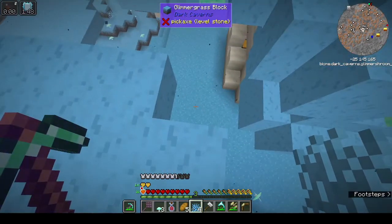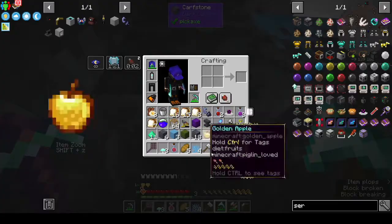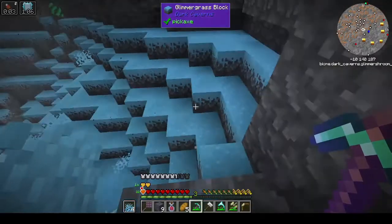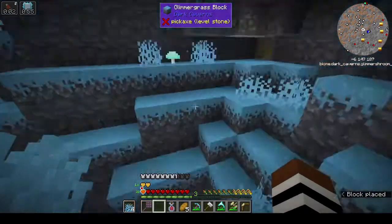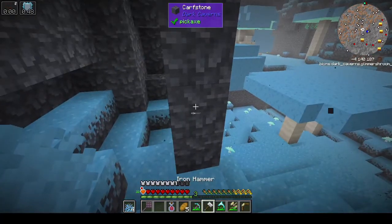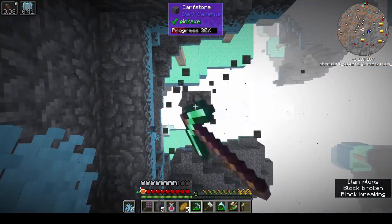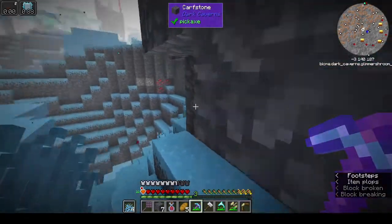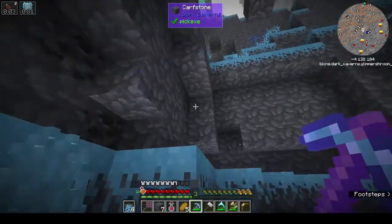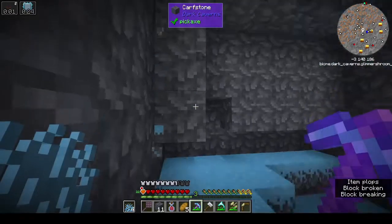That's the glimmer glass block — no, we want the glimmer shroom block. Maybe I should do a nerd pole up — I think that might be better. Oh, there's blazes — there's a lot of blazes. I'm going to be silent for a minute and we'll just speed up. Oh, is that lapis? I need some lapis. Through the magic of editing, I will speed up the process.